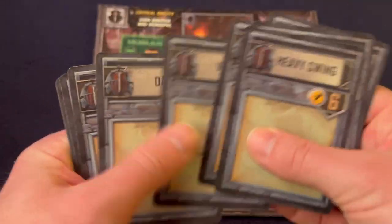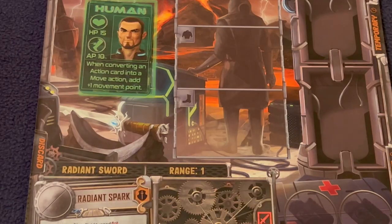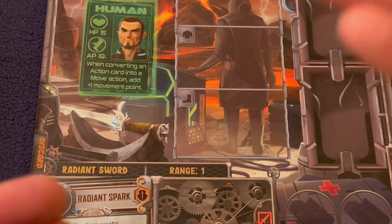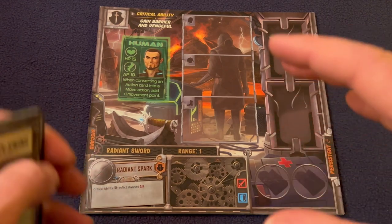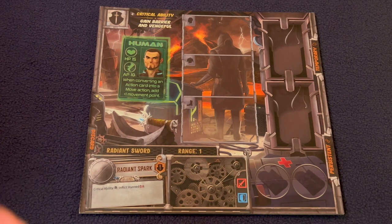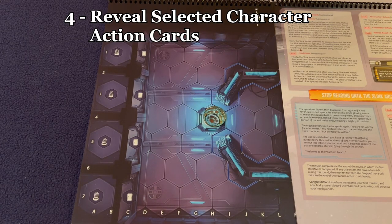You can pick as many cards as you want as long as you stay under your AP value. With multiple players, you cannot discuss the exact things you're going to do on your turn, but you can share general ideas like 'I'm going to attack that Slink as fast as I can' or 'my goal is to activate that orb.' You can't reveal your exact initiative or specific card sequence. Alternatively, instead of playing cards, you can choose to rest.